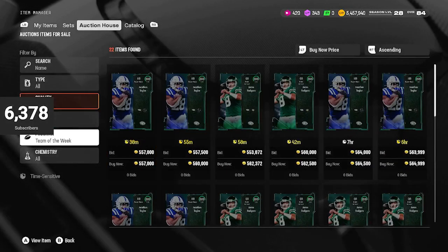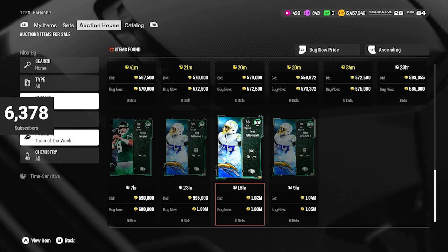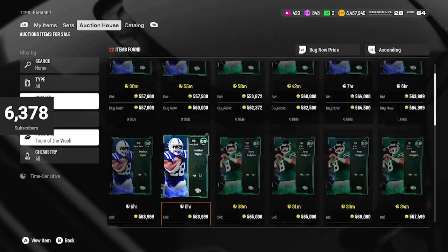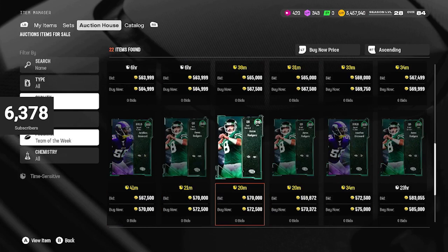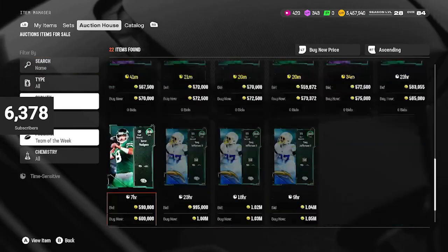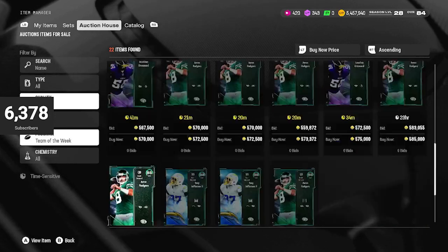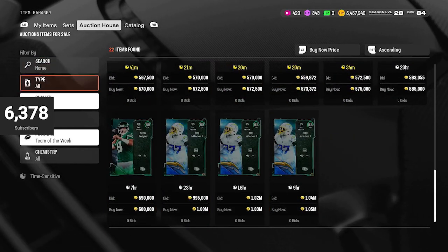If we look at the 88s and 89s — we do have an LTD. I didn't think that actually dropped one. We have Aaron Rodgers, Jonathan Allen, and Jonathan Greenard — all 500K-plus. If this is selling for 575K, that's about 20K profit off the top of my head.